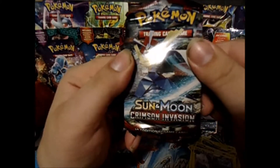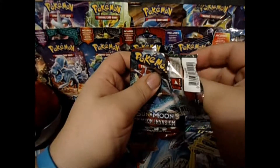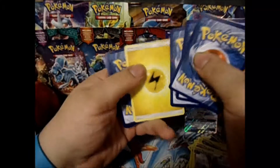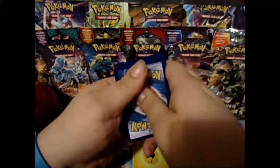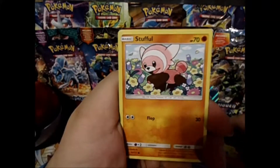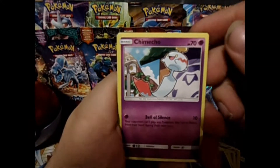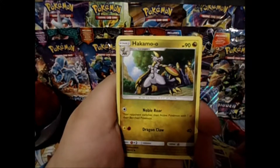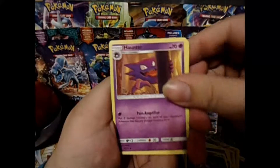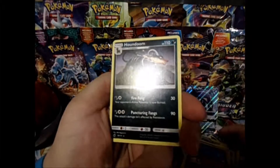Last but not least, Crimson Invasion. One, two, three. Energy — one and two. We have a Jingmao, Phoebus, Stuffle, Misdreavus, Chimeco. A Haunter, Devired Field, Wrist Slandit, and a Houndoom. Not bad. But we did get one awesome pull here.